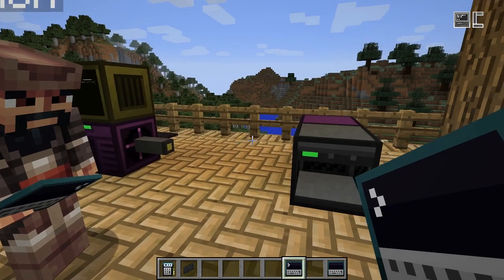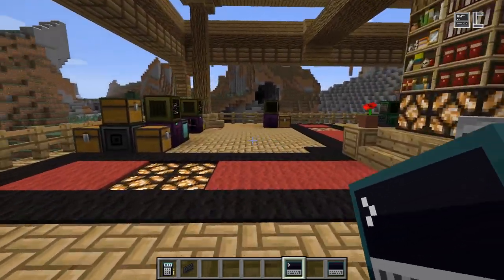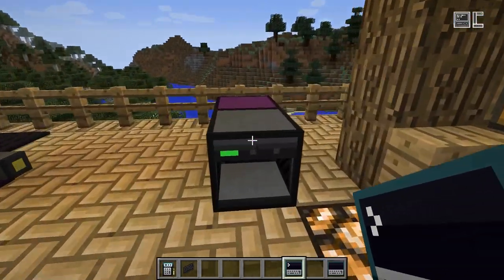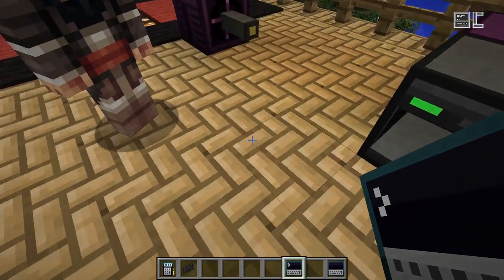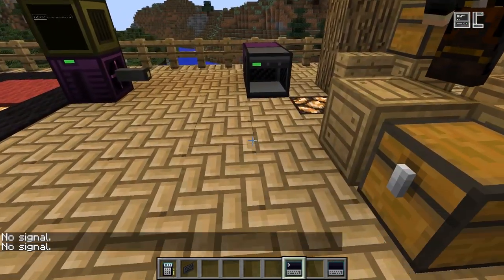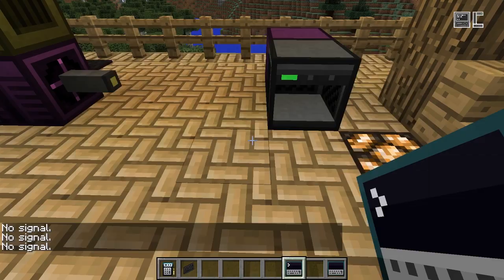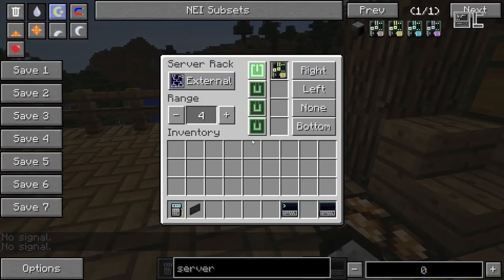That's basically how remote terminals work. If I move away from the server, let's just crank down the distance so I don't have to walk that far — let's put it down to four blocks. So if I walk away, it will tell me 'no signal.' If I get closer, at some point it will tell me it can connect again. That's that for remote terminals and servers.